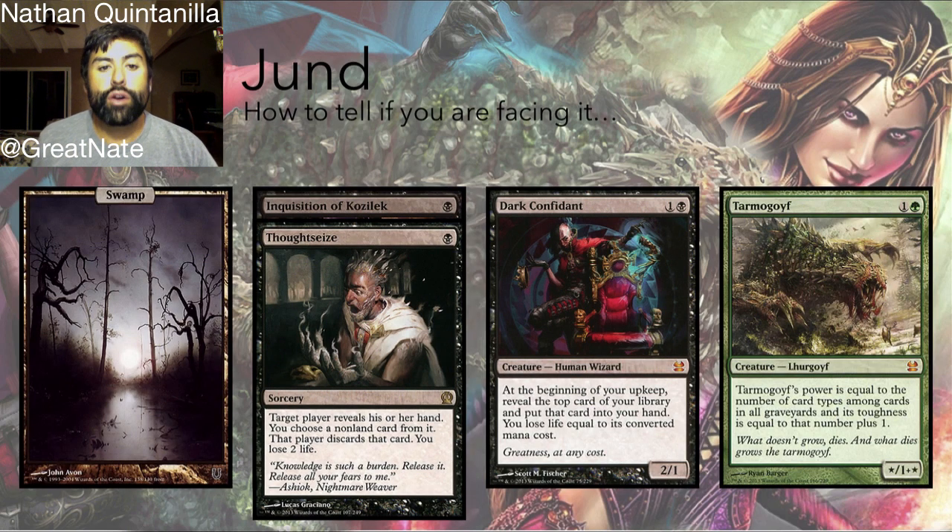So how are you going to know if you're facing Jund? A telltale sign is Inquisition of Kozilek. Be aware: if you see a swamp into an Inquisition, there's a chance you're facing Mono Black Discard — their follow-up will be another swamp into Wrench Mind. Just because you see swamp-Inquisition doesn't confirm either deck, but if you see a fetch land into a swamp or shock land and then an Inquisition, chances are much higher it's Jund, since Mono Black Discard doesn't run fetch lands. And if you see a follow-up Dark Confidant, Tarmogoyf, or Liliana, you're definitely facing Jund.